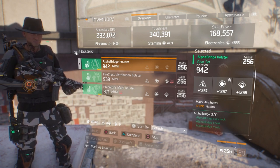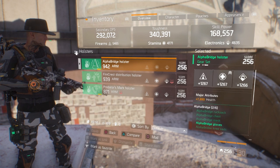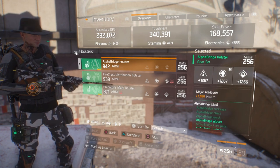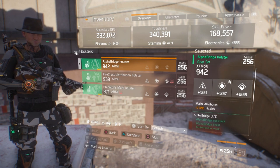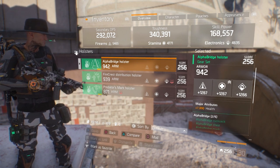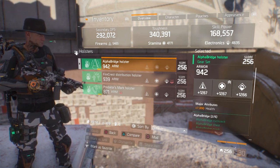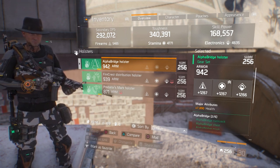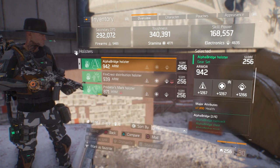On my holster, good stats across the board - 1267, 1267, and 1266. For the major attribute I went with health, though you could go reload speed or various other things. If I were able to re-roll it I'd look into skill haste, but I wanted good stats across the board. It only had firearms and electronics, so I had to re-roll the stamina which gave me 1267.